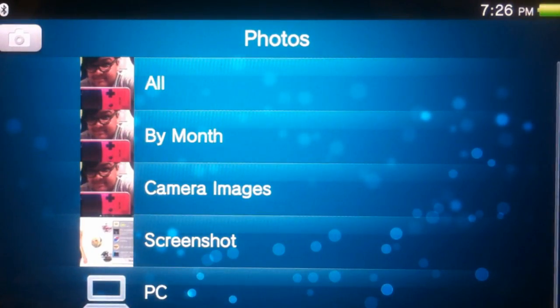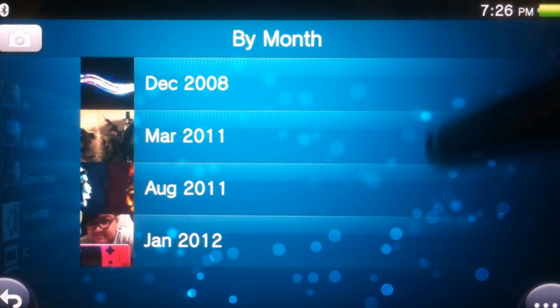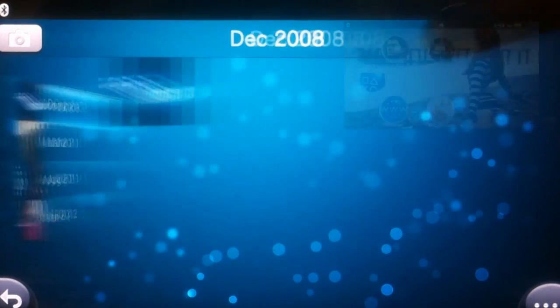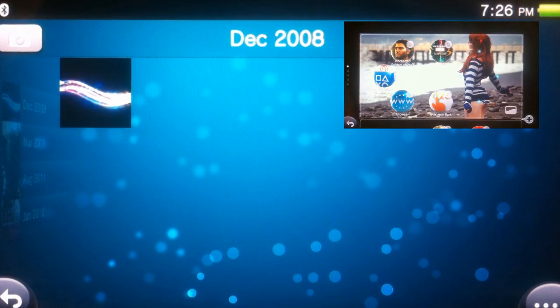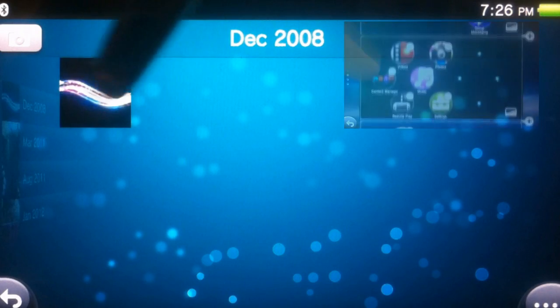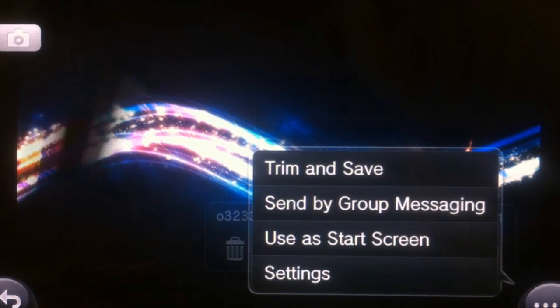Next we're going to look at the album application. From the albums, you can view photos you've taken on the camera and photos you've screenshotted. From here is also where you change your lock screen image — I have a total video dedicated to changing background images, linked right here. But just really quick: you click the photo, click this little button down here, and use as a start screen. Pretty simple, pretty straightforward.